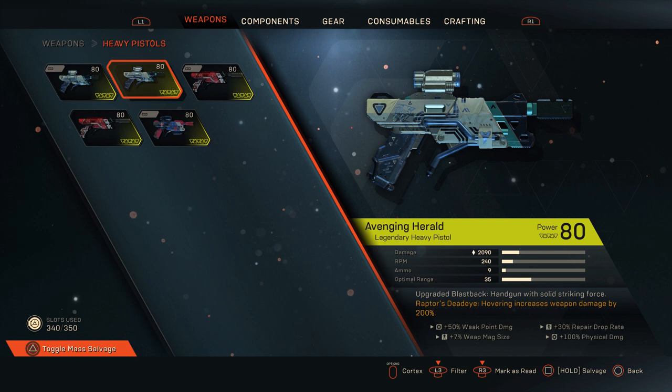First up we have the Avengers Herald — a legendary heavy pistol and upgraded Blast Pack. Its masterwork perk is Raptor's Deadeye: hovering increases damage by 200%. This is really good for any class that can utilize it. Storm will mainly use elements, Interceptor will use shotguns or claws, so ideally this is best suited for the Ranger since Colossus can't equip small weapons like these.